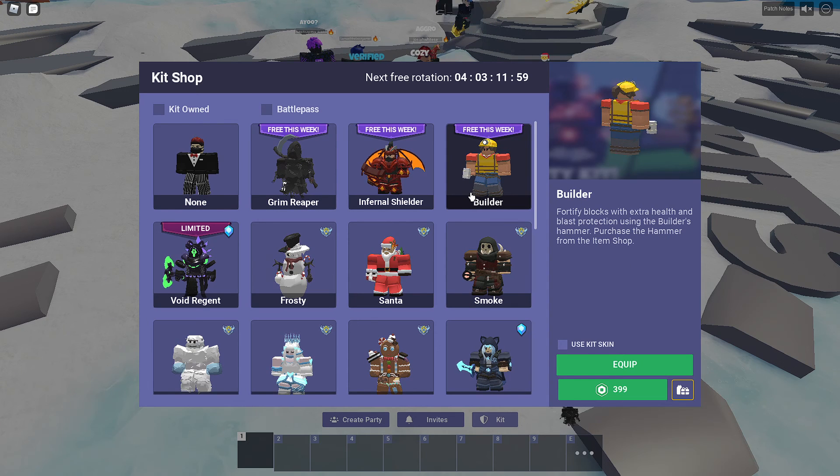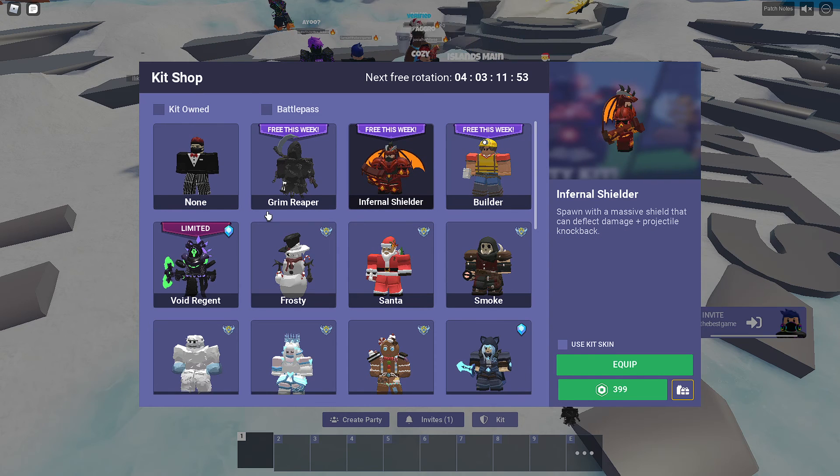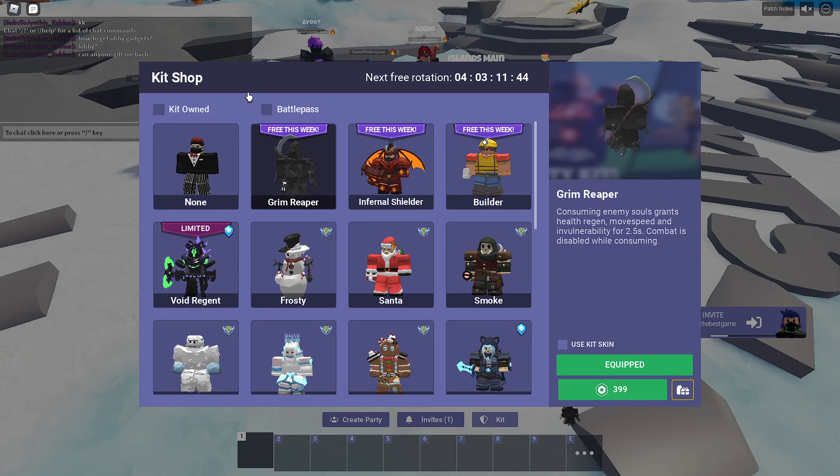Builder: you get blocks, extra house and blast protection using a hammer which you get from a shock. Infernal Shielder: you get a shield that can deflect damage and knock back. Grim Reaper: consume enemy soul which can help make you regen health faster, move faster, and you're invulnerable for two and a half seconds.